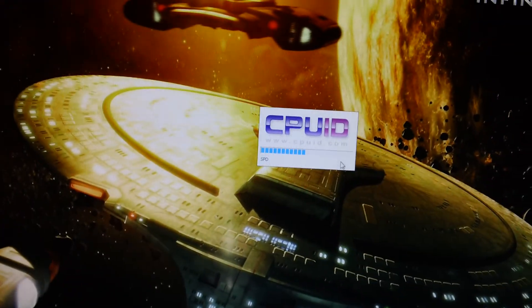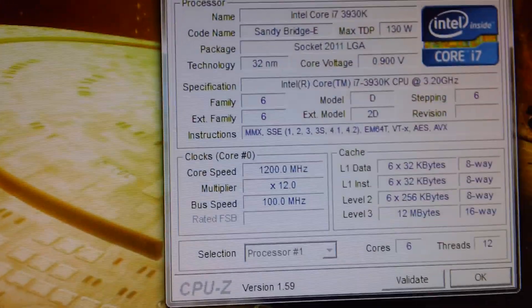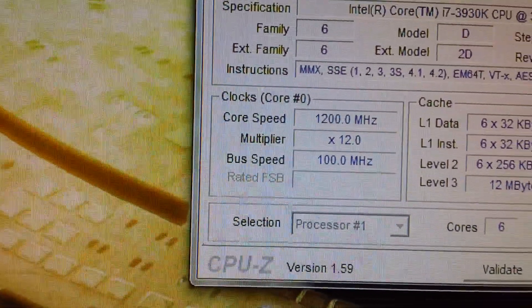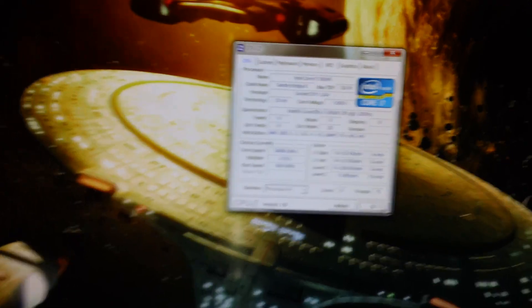We'll see how he goes with his RMA board when he gets it — I'd say they'll send him a new one, they won't repair it. It says 1.2 but if I do anything strenuous it'll boost back up to 3.5. That's all I'm going to say in this video. Thanks for watching, we'll see you next time.